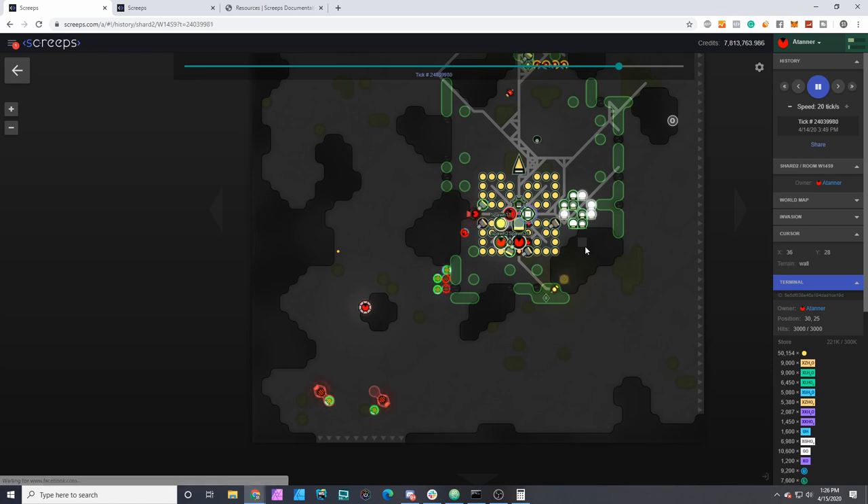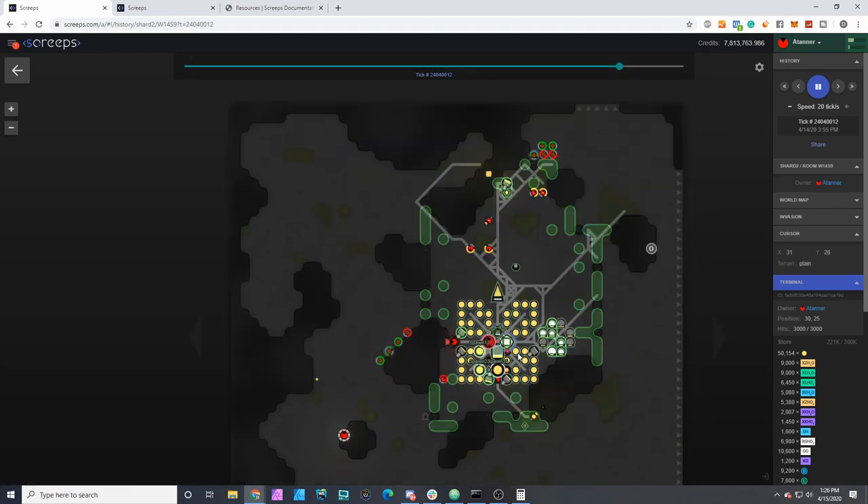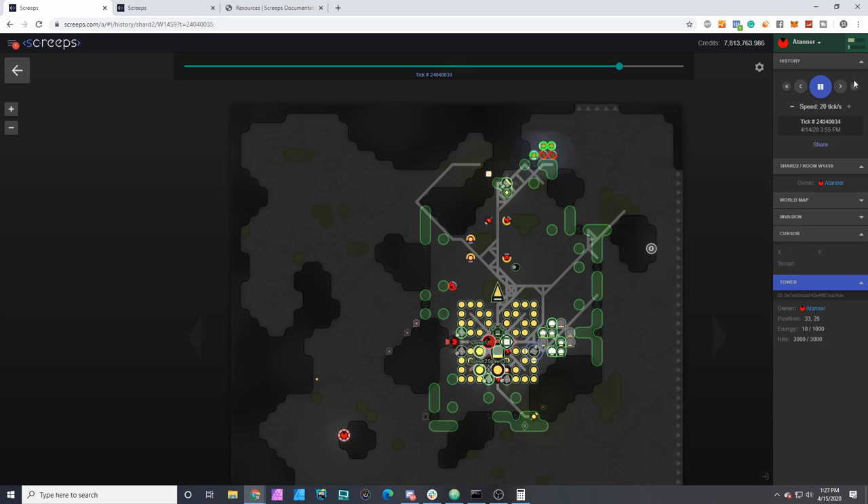That negative 7 error — target invalid — was preventing these creeps from actually withdrawing resources and doing their tasks. It was also causing issues where creeps would get stuck on a current task in their memory and then not refill the towers. I believe I fixed that at this point, but we'll see in a few hours when the attack resumes.